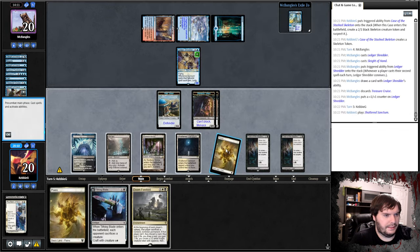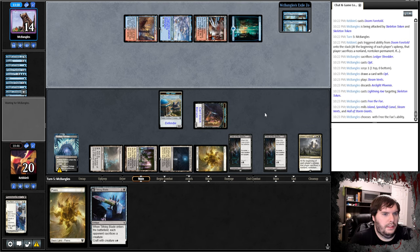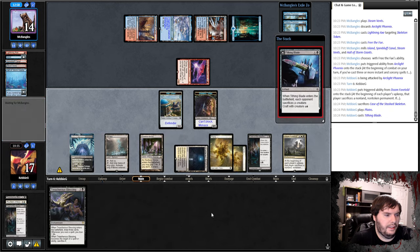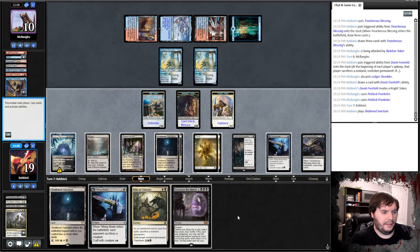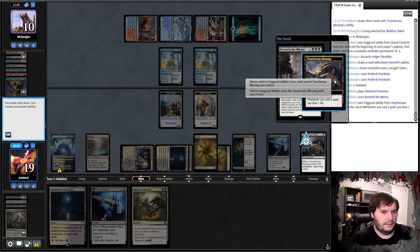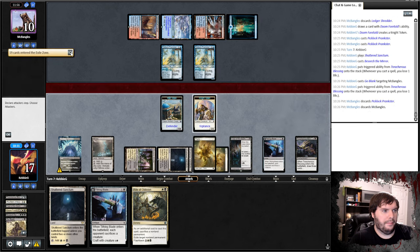We slide a hand, play Sanctum, play Doom Foretold, shove in there, say go. Opponent Opts, Theme Vance snipes the Skeleton, and a Free the Fae — there's one Phoenix in the yard, so we have to sacrifice a Case. We play a Blade and a Blessing, go to combat, shove, say go. Opponent plays Picklock Prankster, then Sanctum and Beseech — they sacrifice the Skeleton. He has two cards in hand and I think I just cast Go Blank, snipe his hand and his graveyard with Rest in Peace, and pass the turn.